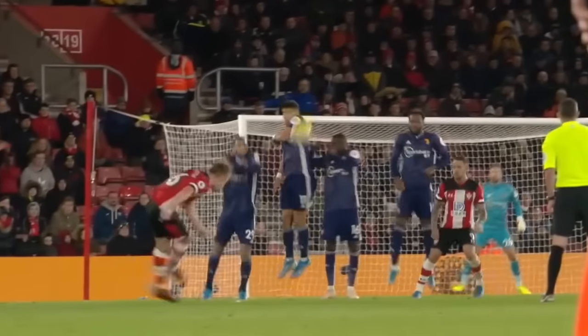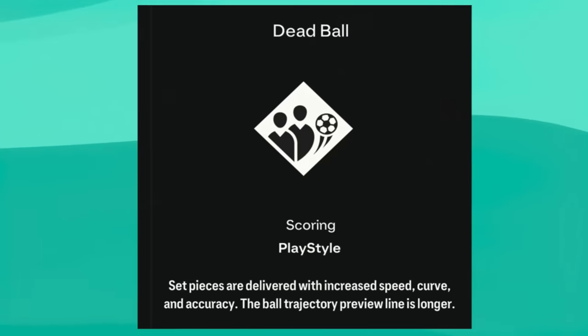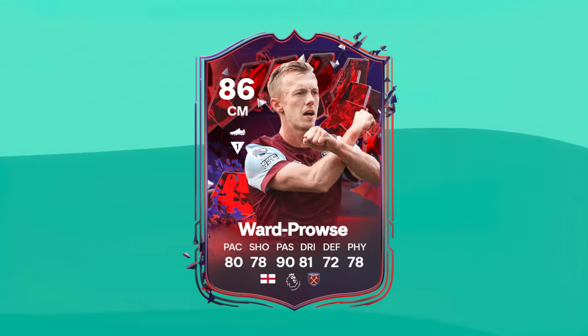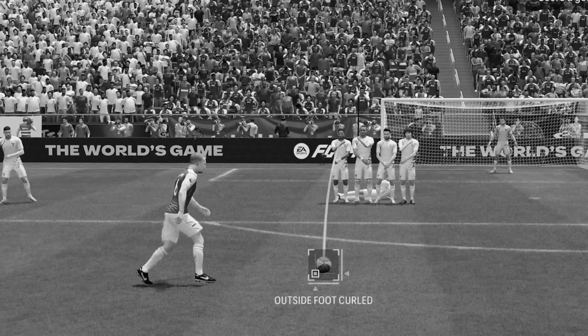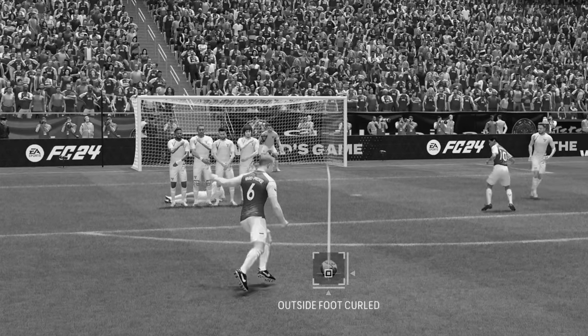We are starting with James Ward Prowse, the lowest rated card in this list, but with the dead ball playstyle and 99 free kick accuracy, I have high hopes for him. To start, I will take three free kicks: a standard curler worth one point, a Travella free kick worth two points, and a knuckleball free kick worth three points.